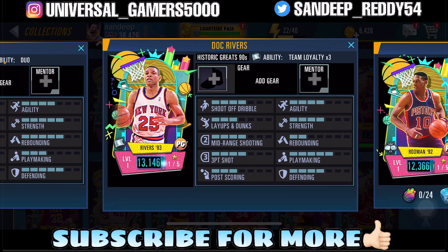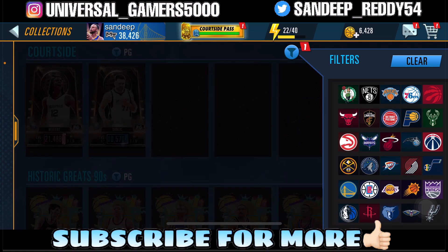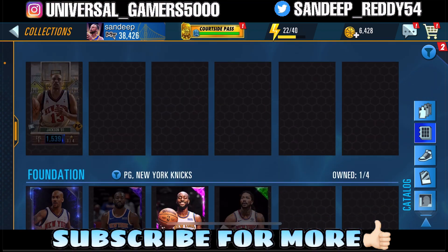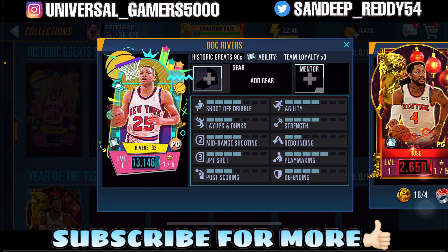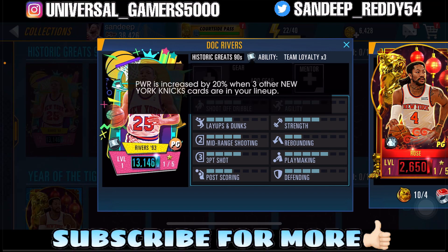For the Diamonds we got David Robinson and Doc Rivers — Doc Rivers card! Let's quickly check if we already have this Doc Rivers card. We couldn't find one, so I think this is a debut of Doc Rivers in NBA 2K Mobile. Pretty decent stats: four points mid-range, four points three-point, three points post scoring, four points agility, four points strength, five points playmaking — pretty decent for a debutant, and he has Team Loyalty.